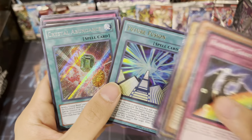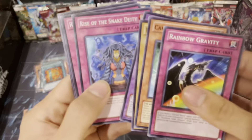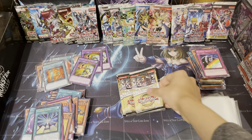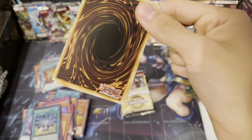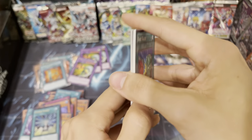Chimeratech Overdragon, a Future Fusion - I freaking forgot about this card. Crystal Abundance is really good. Dark End Dragons. This set is pretty freaking cool to open because it's really bringing me back to the day when these packs came out. I honestly forgot and I don't like looking this stuff up because I want to be surprised when I open these.